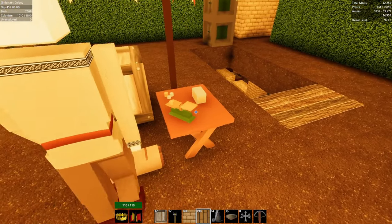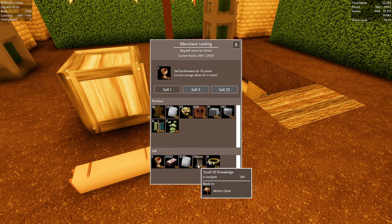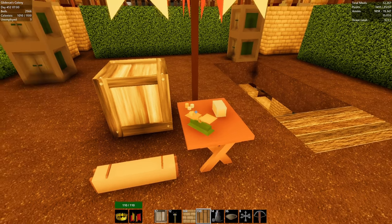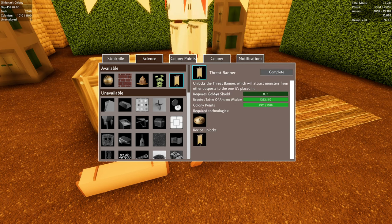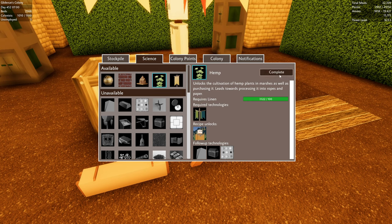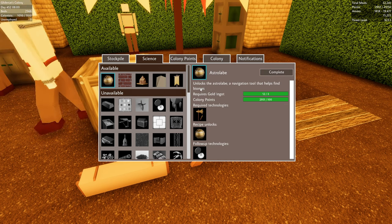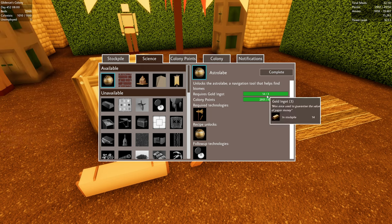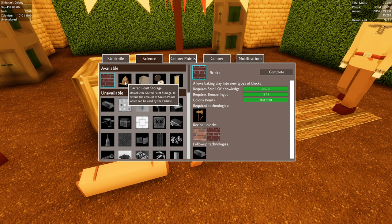Jeweler — we want this one. I need to raise some colony points. I've mostly been selling earthenware and sometimes scrolls — they regenerate decently in our colony setup. Let's do the jeweler — that's going to allow us to get the threat banner. And the threat banner golden shield — we're going to have to make those. I think we'll need these threat banners before we set up outposts, just a hunch. Paper production needs hemp to grow. Astrolabe — navigation tool that helps find biomes.